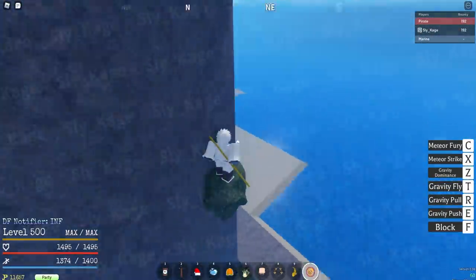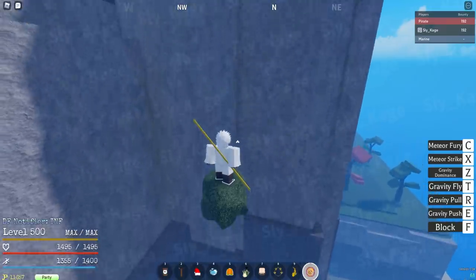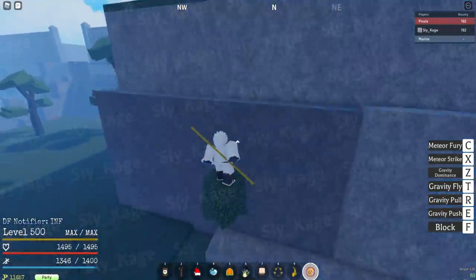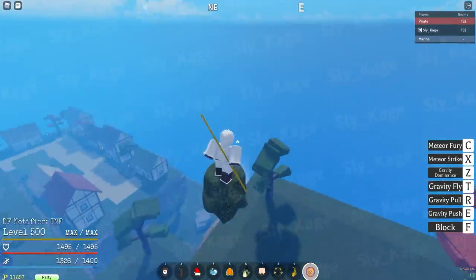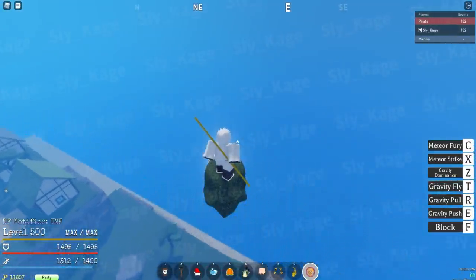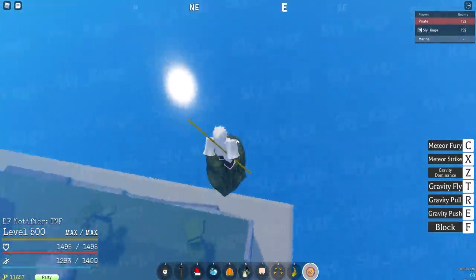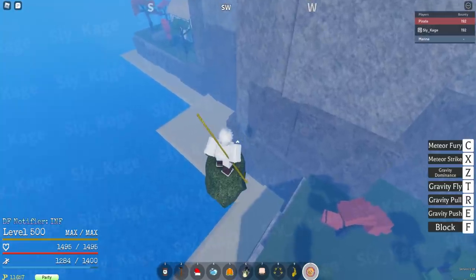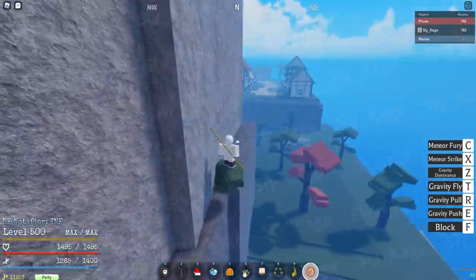But first move for Gravity that I'm going to be using is Gravity Fly. Now, this is a basic move. It changes the material based off of what you're standing on. So as y'all can see, I was standing on grass and it changed to grass. So fairly simple. One thing I really like about this move is that if you're using it above water or any other material, it works as how it works in real life, which is what I like. I like the realism with this fruit.